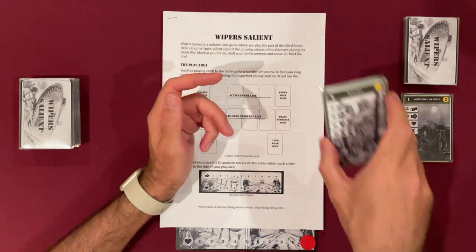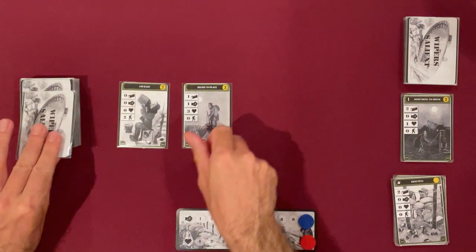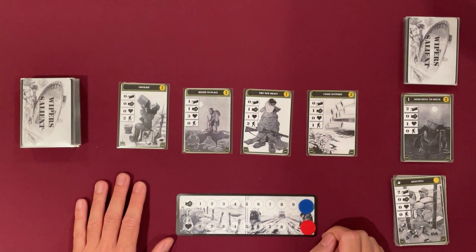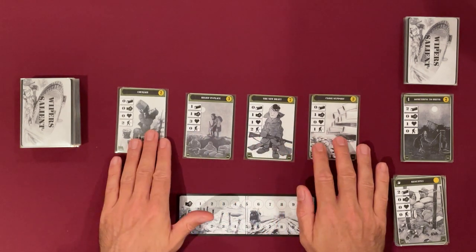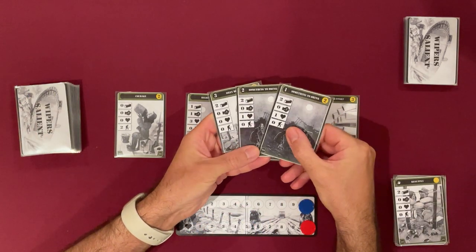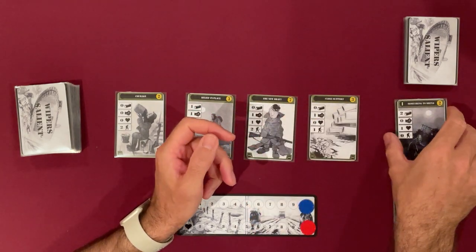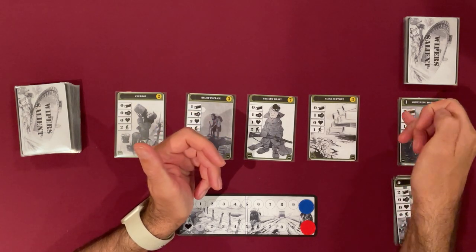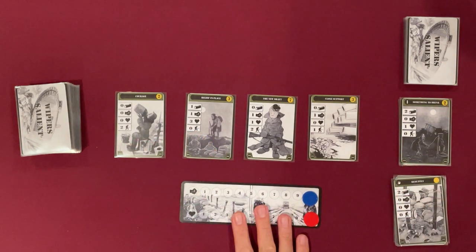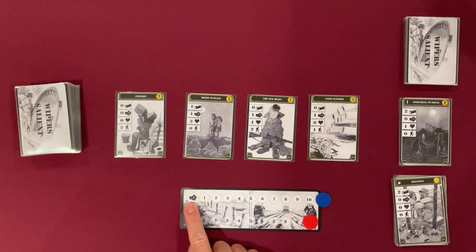As a deck builder, you have a recruitment phase where 4 cards get laid out that you can purchase. They go into your discards and then get reshuffled in as you play through the game. There are also 3 resource cards that are not very powerful but very cheap. Early in the game if you don't have any supplies to recruit with, you can add those into your deck. The dashboard tracks your health and your morale.